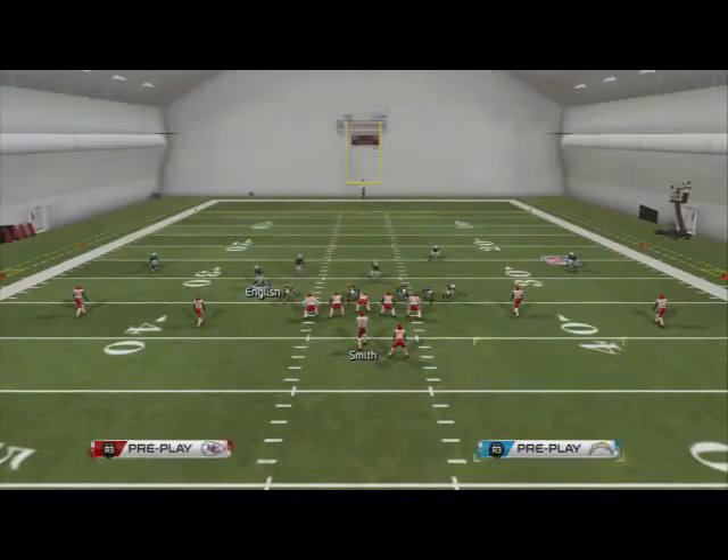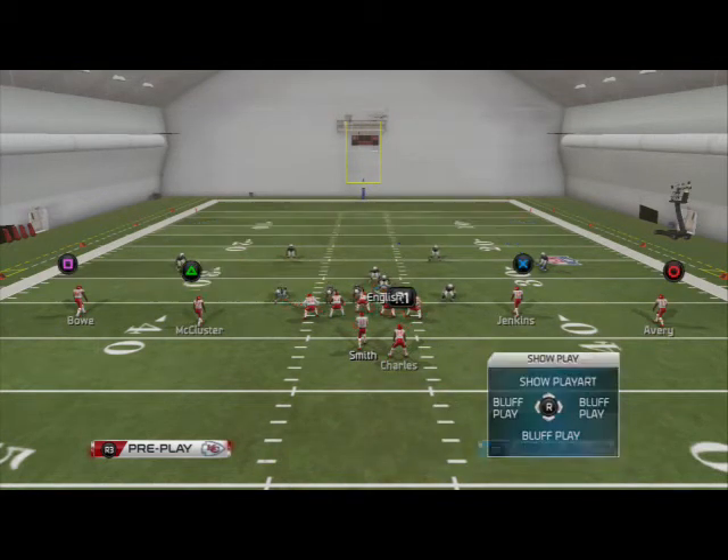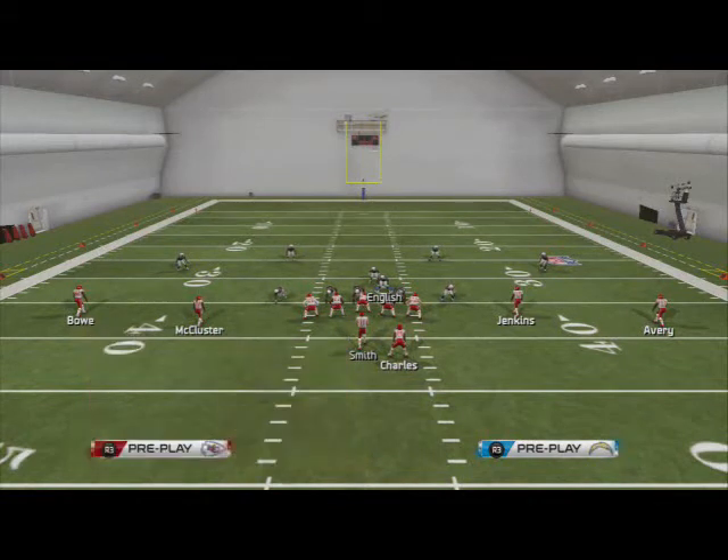So how do you stop this incredible blitz? This is one of the best blitzes in Madden 25. I mean, yeah, you're sending seven, but you're coming up the A-gap with a defensive tackle. How could you stop this? Because if I went under center right now, I'm going to be real with you guys — I couldn't even throw the ball.